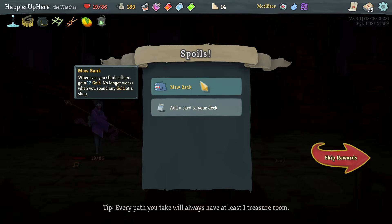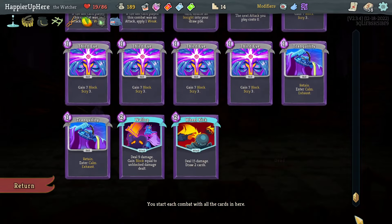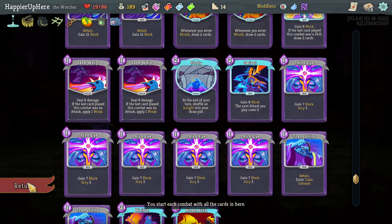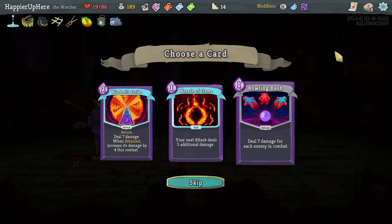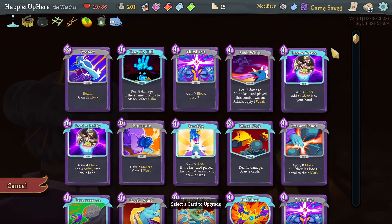More bank — one of you: climb the floor, gain 12 gold, no longer works when you spend any gold at a shop. As well as a Wreath of Flame, Bowling Bash, or Windmill Strike. I had plenty of Bowling Bashes already. Wreath of Flames and Windmill Strike — I might take the Windmill Strike to try to get overkill, so that might be a good thing to do.